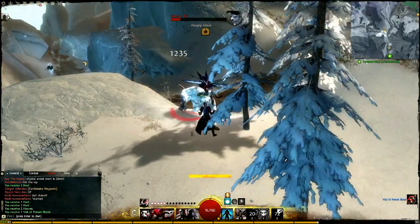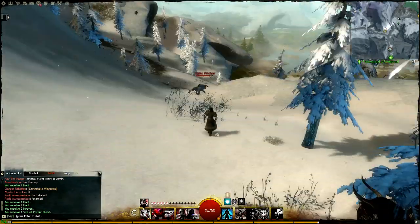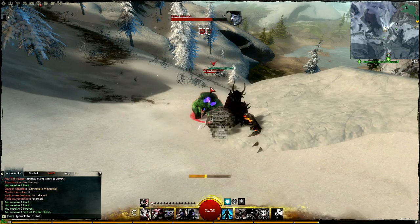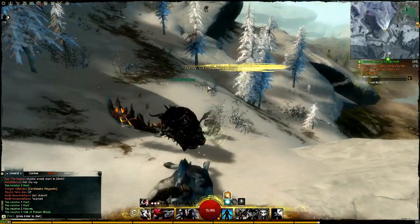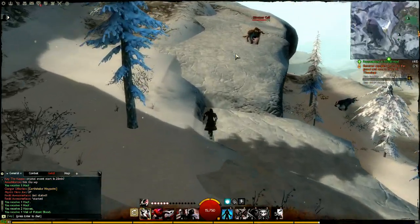These events cycle through about once every 10 minutes each, so they're easy to run into. Doing them also helps you avoid hitting your diminishing returns timer, since you're killing a variety of mobs beyond just minotaurs. It's going to take a lot longer to hit your diminishing return timer, if you hit it at all.